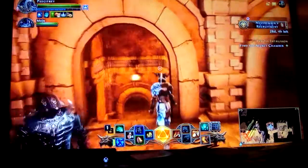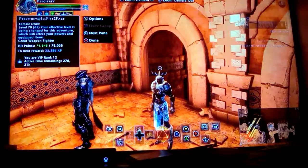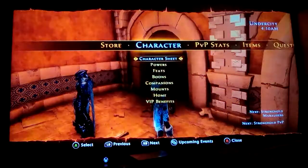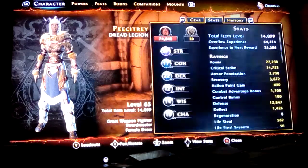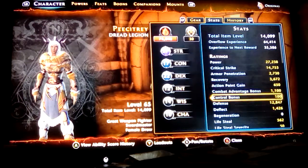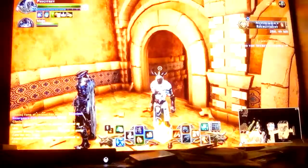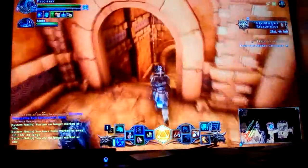Here I am in my player character. This is one of my other ones, not necessarily my main. Here's the character sheet with all of her info — all of her stats, crit, defense, everything. And that's my companion right there, Mojo.